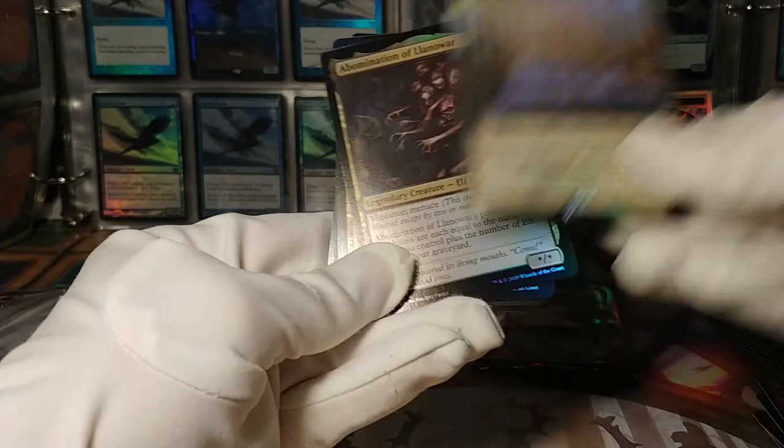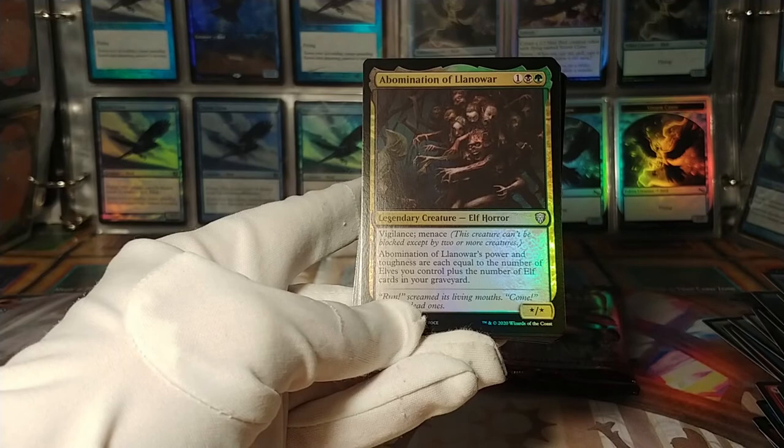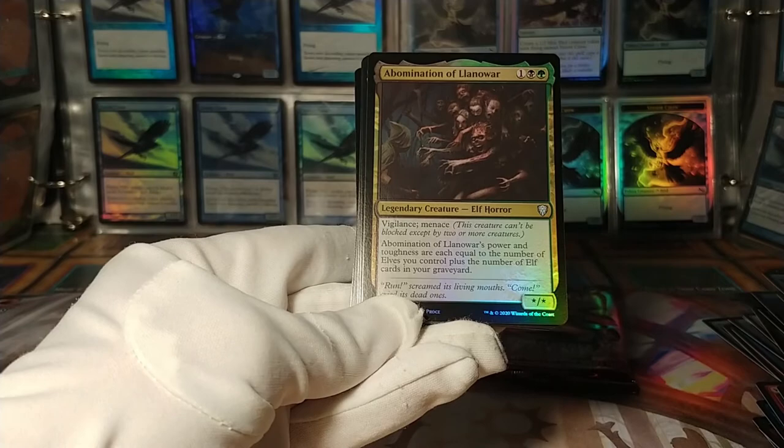Abomination of Llanowar — vigilance, menace, power and toughness equal to the number of elves you control and in your graveyard. 'Run, screamed the living mouths. Come, cried the dead ones.' That's a good one.